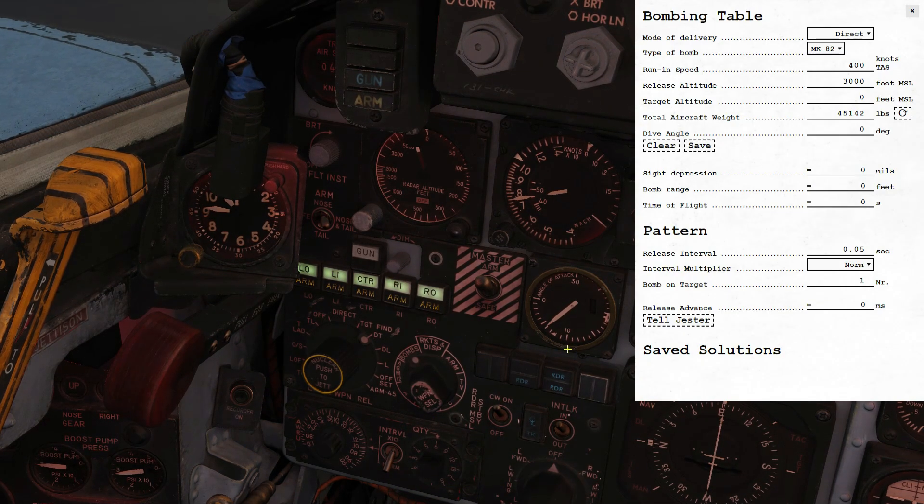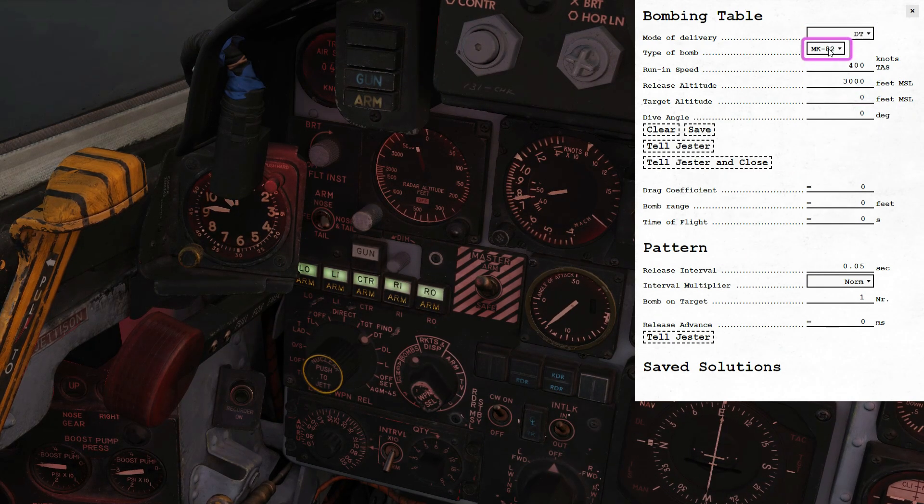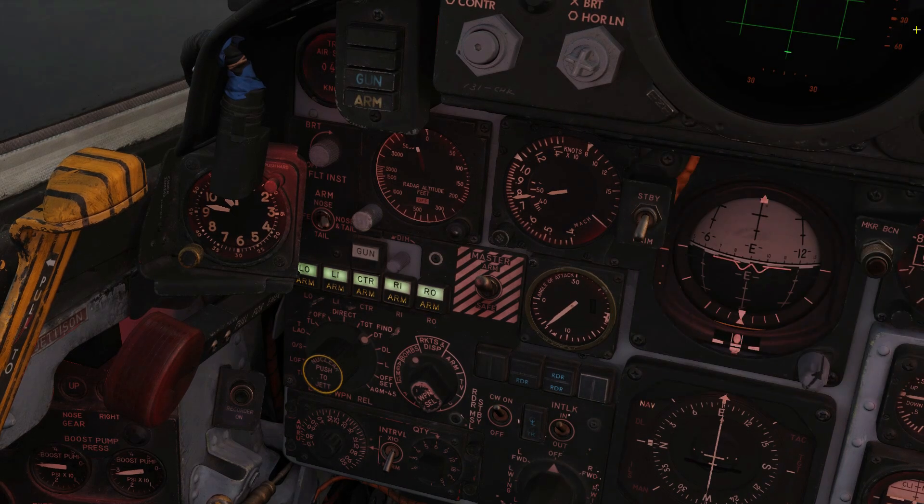Open up the bombing table to pass the info to Jester in the back. Set delivery mode to DT for dive toss. Select the type of bomb that you're carrying in order to set the drag coefficient — today we're carrying M117s. Set your release interval to match the value you've set on the knob. We're going to set the third bomb from the sequence to drop where the PIPA is. Tell Jester the bombing table settings and the pattern. That's everything set up so you can go ahead and close the bombing table.